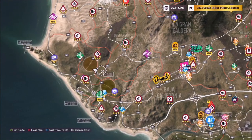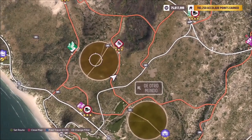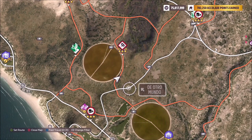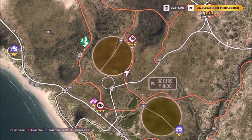The Otro Mundo is located on the left-hand side of the map by these two giant crop circle-looking things. There is a drift zone there as well, but you can take the photo pretty much either side of the main road that I have highlighted, by either of the crop circles. Looking at the thumbnail image for this challenge, it's taken with one of them in the background.